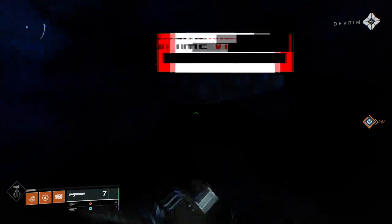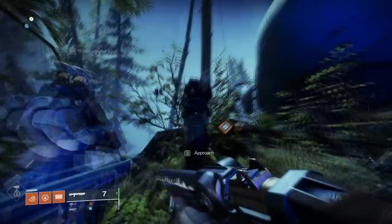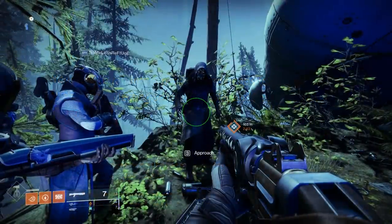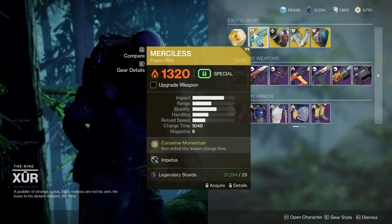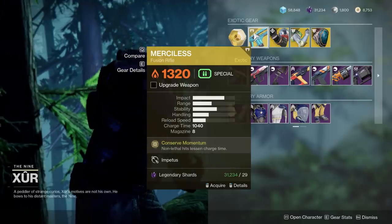All right, now let's take a look at where Xur is. Xur is in the EDZ, specifically the Winding Cove, and my computer is crashing every 10 minutes thanks to this error. So let's pray to God I can get this one done. Okay, so what does he have? Firstly, in terms of exotics, Merciless is great right now, especially with fusion rifles being so meta thanks to the seasonal mods. Good pickup.